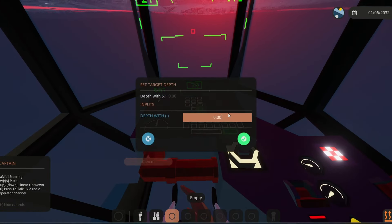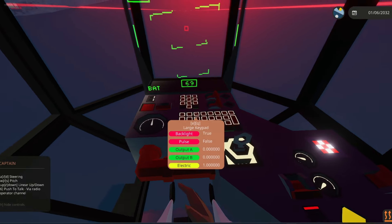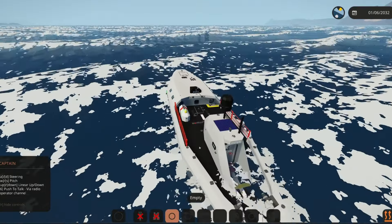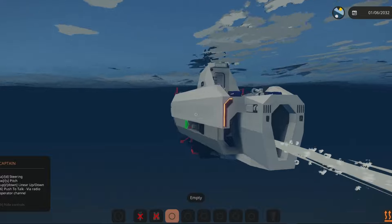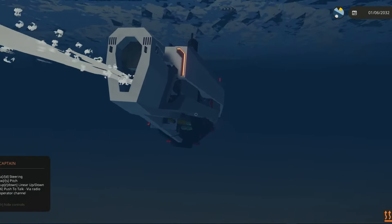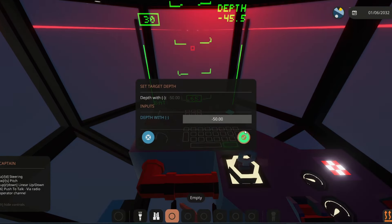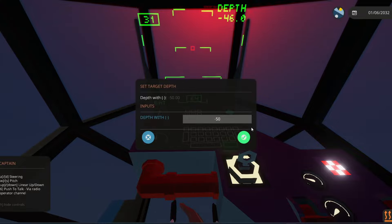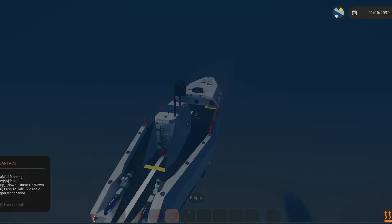We're going to set our target depth to -50. That may or may not be past the bottom — we'll find out fast. Depth hold is now turned on. It is indeed a minus value, so we are finally going underwater. We're really angling down — I switched to -30 but we actually leveled out at 50. I think we should be good.